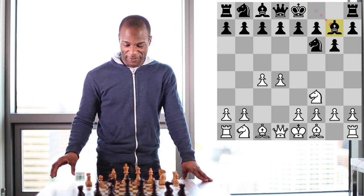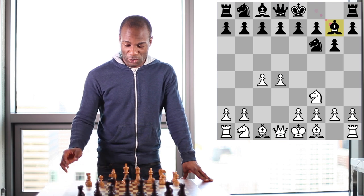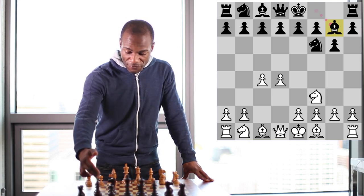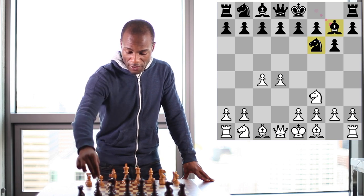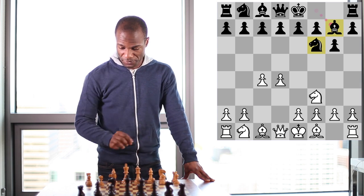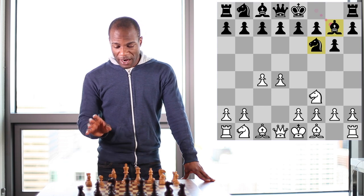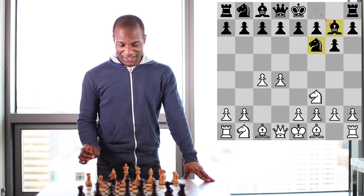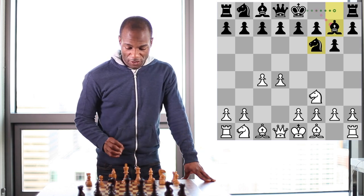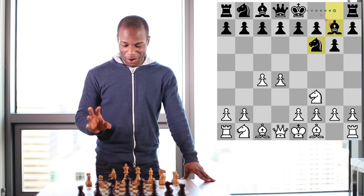With this defense, black has simply developed his kingside pieces in a very logical way, bringing the King's Knight out to the f6 square and fianchettoing the bishop, placing it on the g7 square. Black is now ready to castle kingside, but perhaps more importantly, in the King's Indian, black has restrained himself from advancing his central pawns early in order to see how white replies.